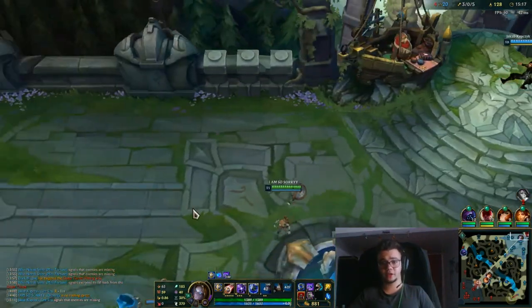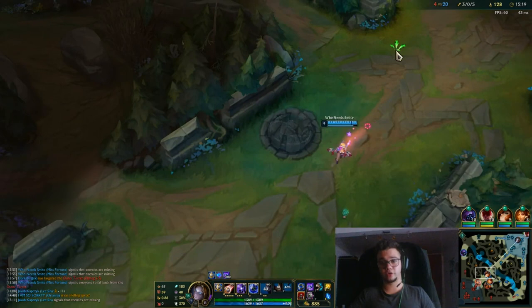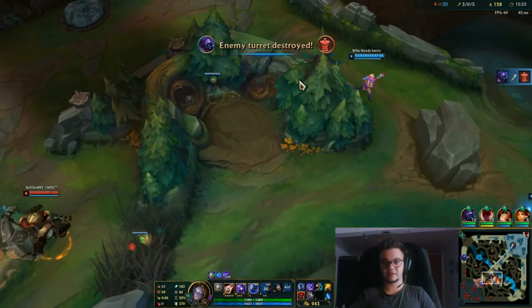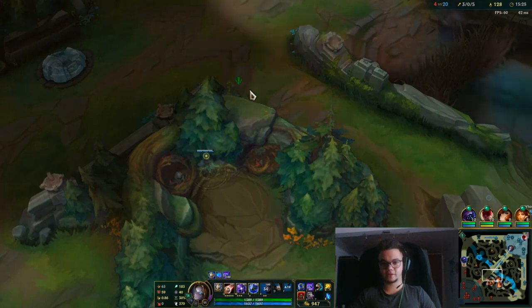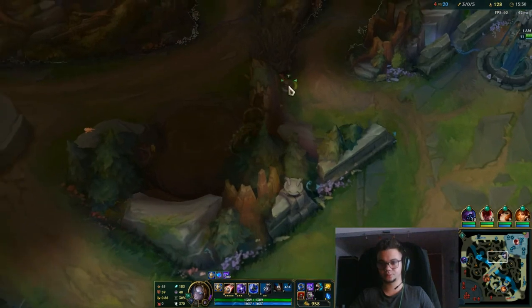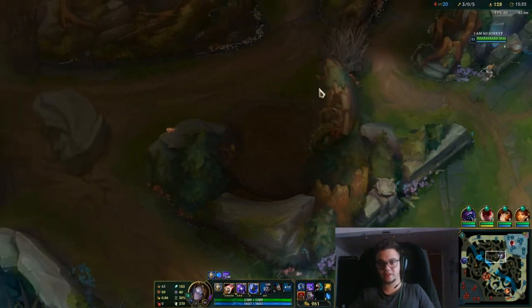Your main combo is Q, W, E back the ball to you, or Flash-Q-Ultimate — instantly pulverize the team fight. I would practice it, but I believe this is a stomp so we don't have a real team fight. But you gotta understand that that is the main combo.